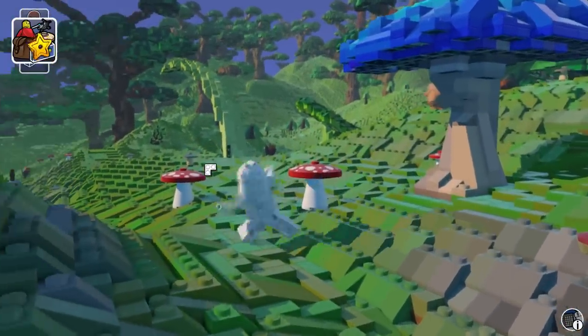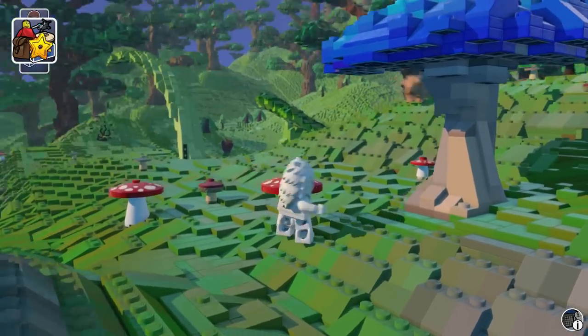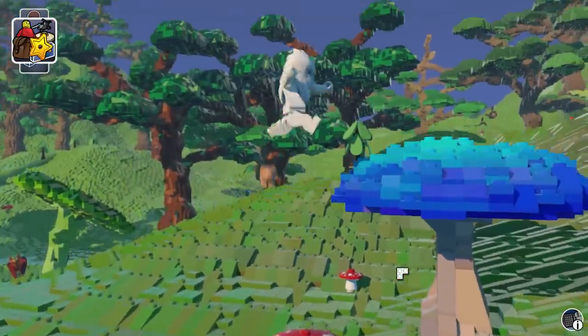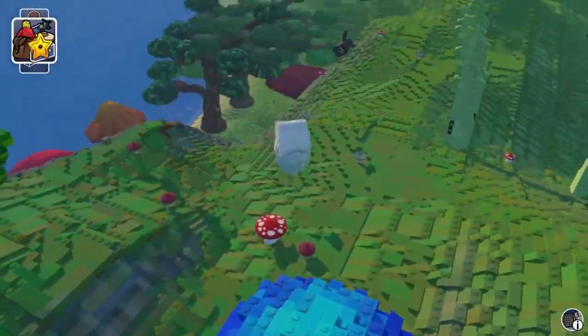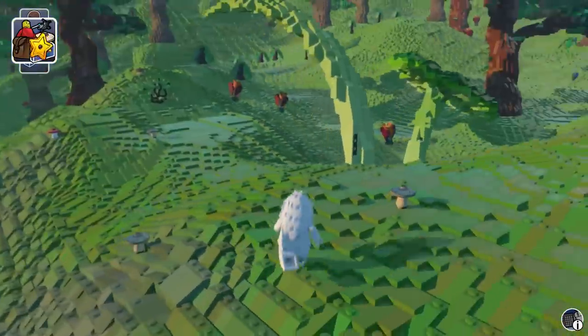Let's take out the Earth Driller again - I just want to destroy more stuff so I can get more studs to actually buy the things I want. This thing is indestructible. I can bounce off it though - that's cool! Can I do that off of these guys? Not quite. I never knew you can bounce off these things - that's cool! Yet another thing we learned today.